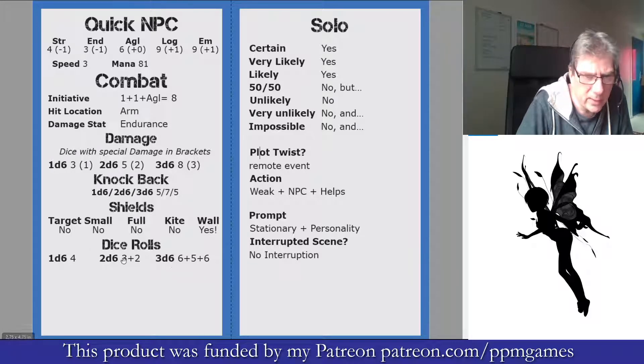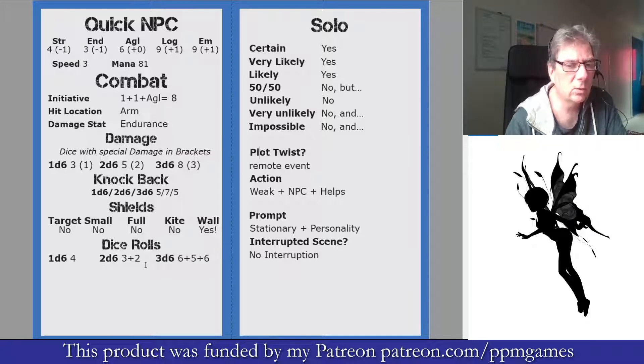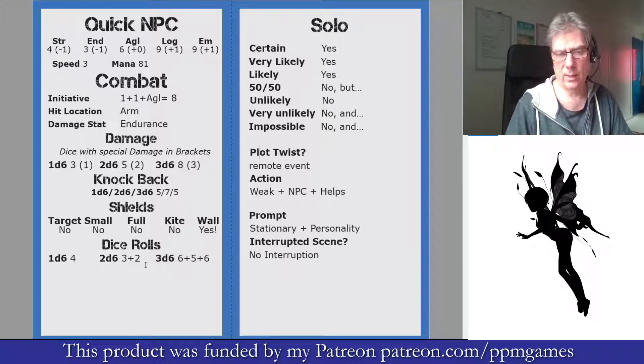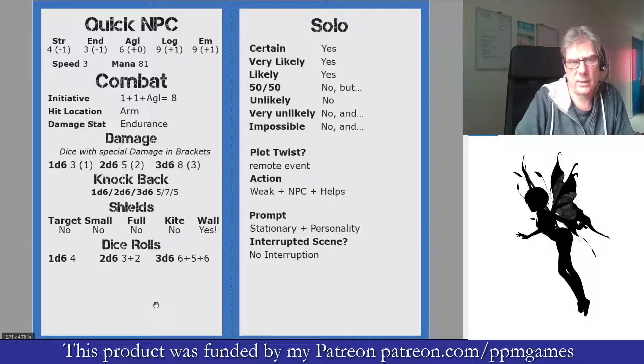The final bit is just some dice rolls — everything is 1d6, 2d6, 3d6. You can use that for skill rolls, combat rolls, and that sort of thing — anything where you need a roll. So you've got some pre-rolled dice here at the bottom.